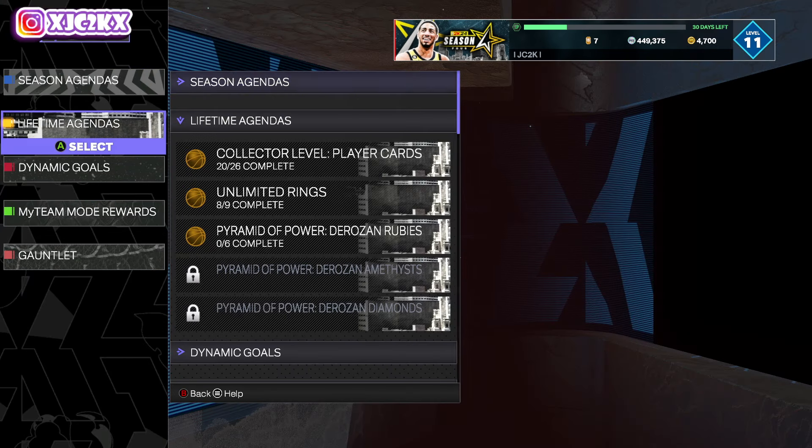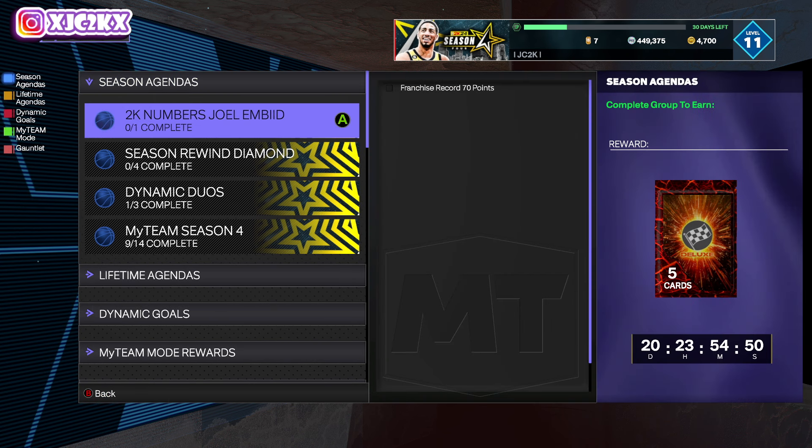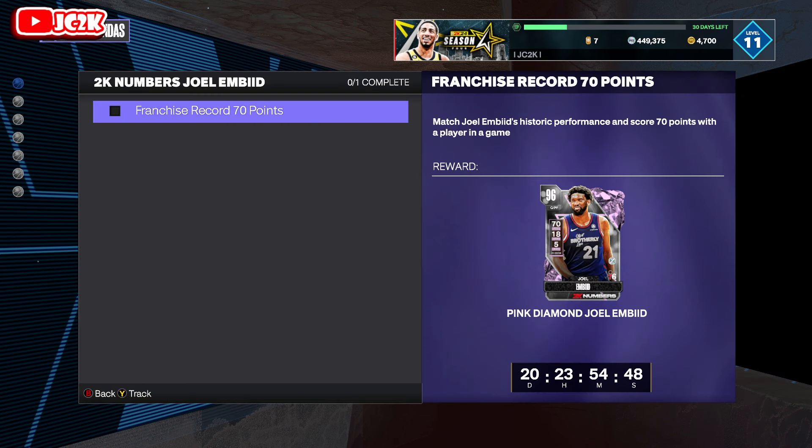We're just going to take a look at it, and it's pretty simple. 2K numbers Joel Embiid right here in these season agendas. All you got to do is score 70 points with a player in a game. Doesn't have to be a Sixers player, doesn't have to be another Joel Embiid, doesn't have to be any sort of specific online game. 70 points with a player in a game, however you want to do that, and you will get yourself a free pink diamond Joel Embiid who is, at very worst, I think, the third best center in the game. You can make the argument he is the best center in the game.